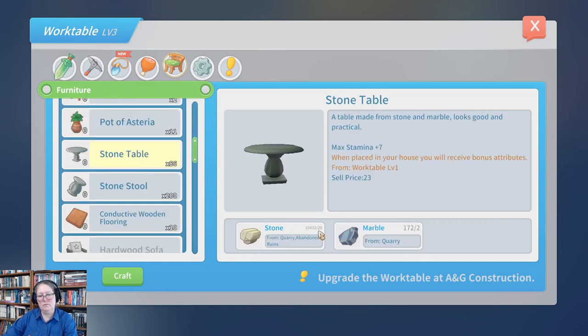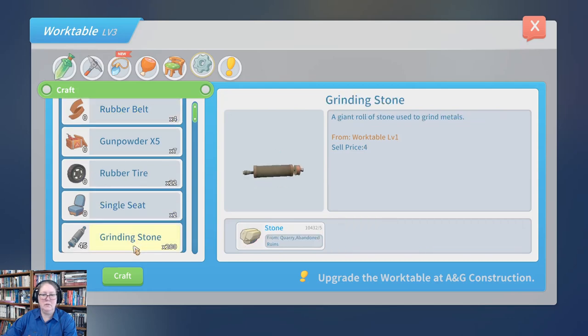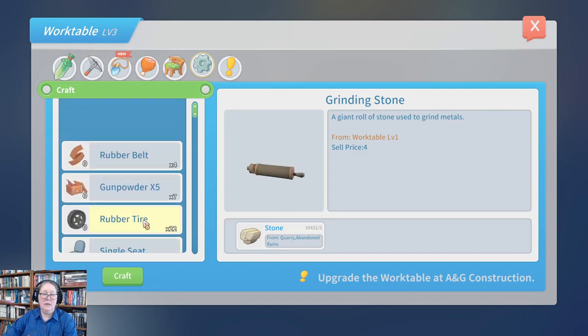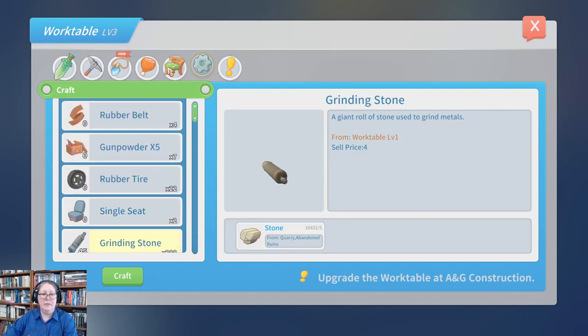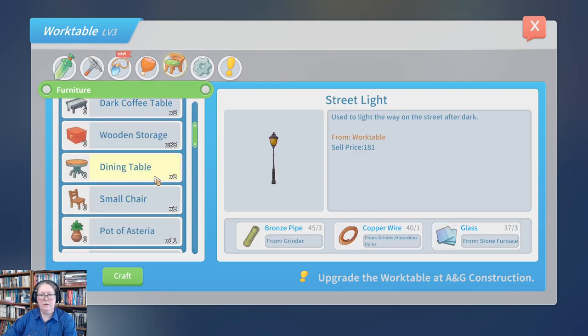If you head over into your stone table, that takes 20 stone which means it's worth 10 to start with, and the marble itself is worth more, so that's probably not a good switch. This one takes 10 stone and sells for seven, meaning your cost is five gold for seven gold. Probably your best bet is the one that takes five stone and sells for four — so either way it's still worth more than half a gold.